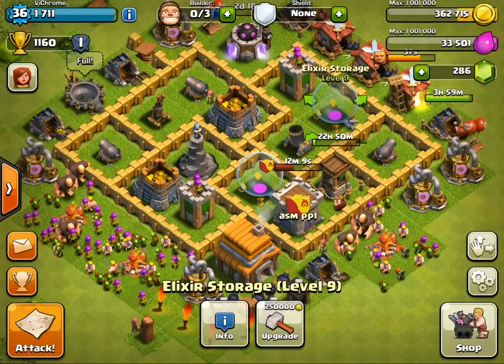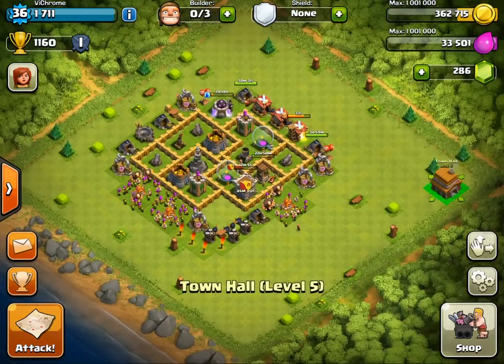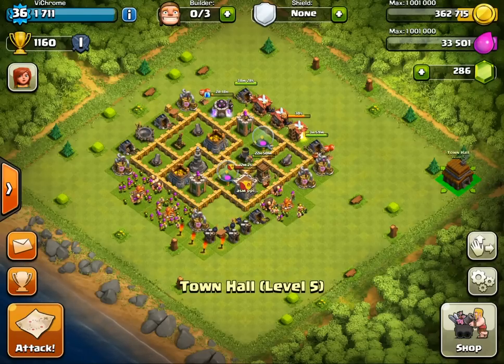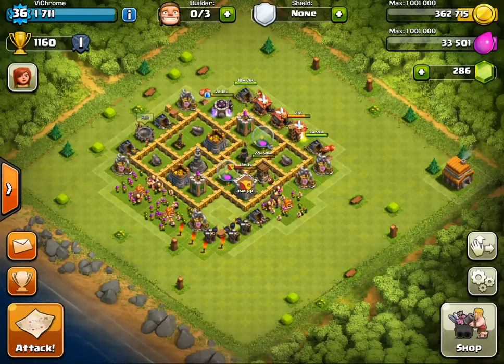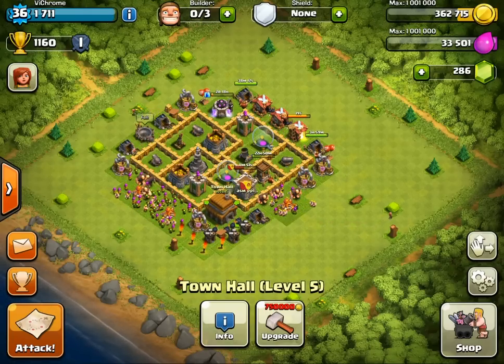You may have seen a lot of people put their town hall all the way at the edge, and that's because they know other people will come and attack it right away so they can get trophies. But then they can also get a shield. It's kind of confusing, but you'll start to learn if you talk to your friends about Clash of Clans and things like that.